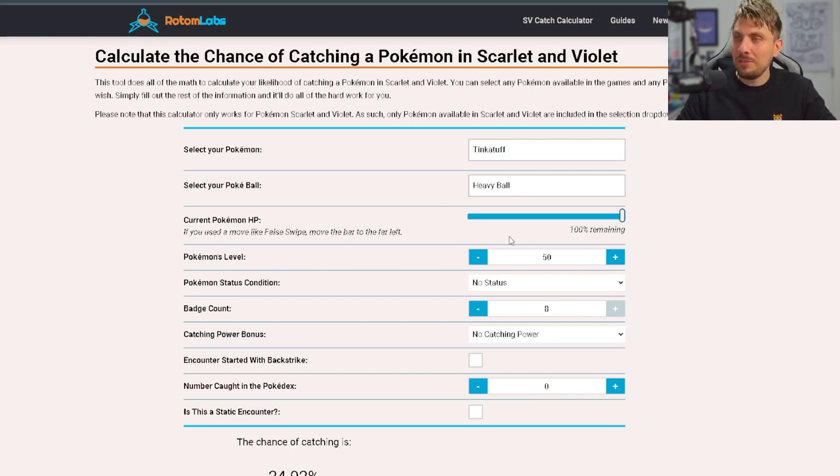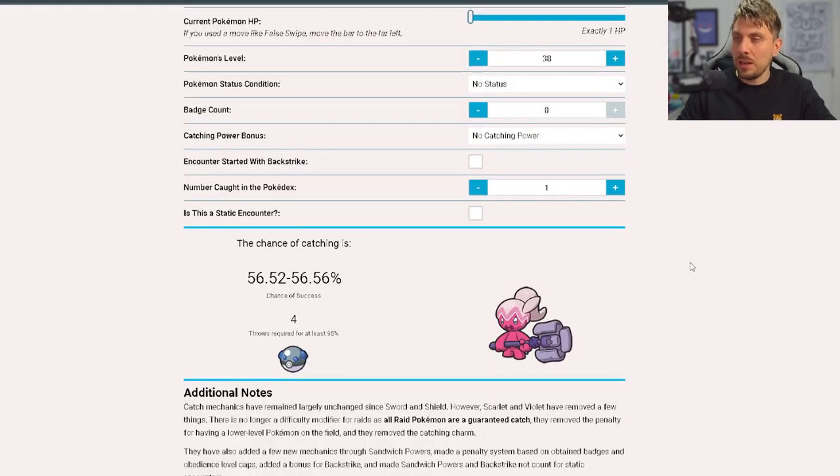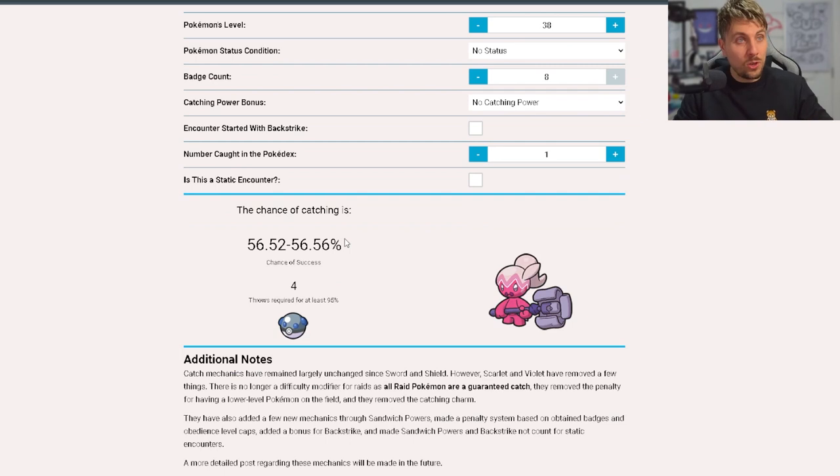We're probably going to try to get it in a Heavy Ball — that seems like a nice ball. HP remaining will be 1 HP after the False Swipe. Pokémon's level — let's check: it's Level 38, so we'll plug that in. Status condition: no status condition. We've got 8 badges. Catching power bonus: nothing on. We didn't start with a Backstrike. We'll put 1 down as caught in the Pokédex. That gives us about a 56% chance to catch it — so we'd have to throw and reset about 4 times.